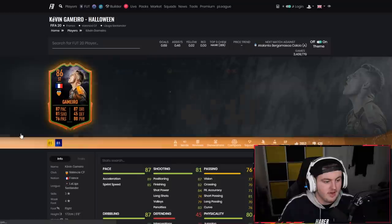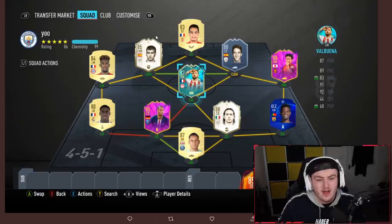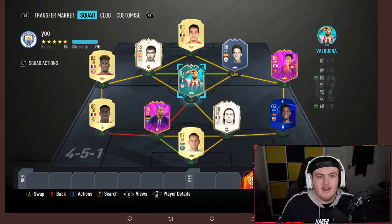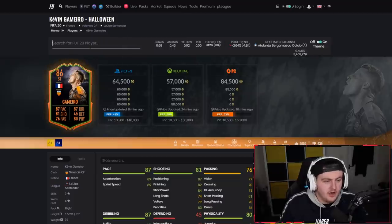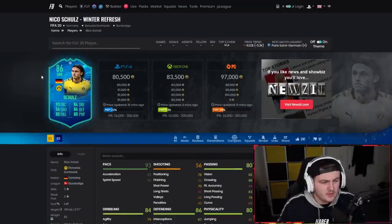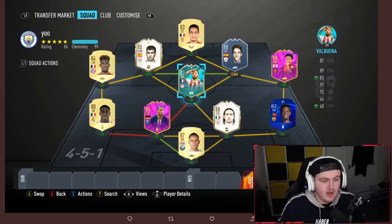I just think Ben Yedda's normal card isn't good enough anymore — I would look to upgrade him. Kara is off chem; you could go with someone at left back to get full chemistry, maybe a German left back like Schultz. His new Winter Refresh card is around 80,000 coins — if you spend 20k on the striker, spend 80k on Schultz at left back. Alternatively, just swap Guardiola and Valbuena and you get full chem too.